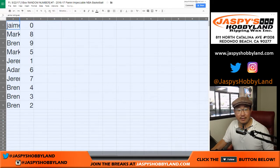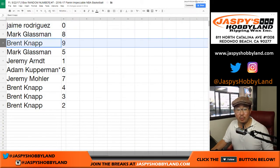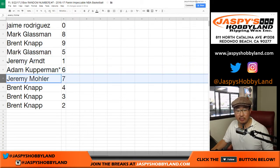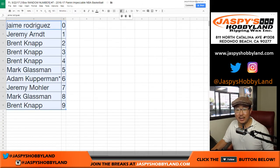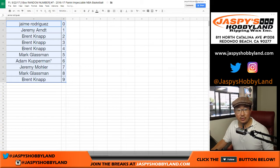All right, there you have it. Jaime, you have number 0. Mark with 8. Brent with 9. Mark with 5. Jeremy Arndt with 1. Adam, you've got 6 with your last spot mojo. Jeremy with 7. And Brent with 4, 3, and 2. Let's order these numerically. Any trades? Generally aren't very many trades in this — I don't see too many of that.